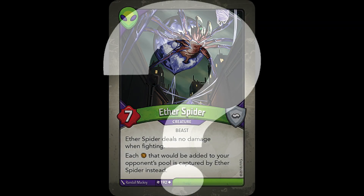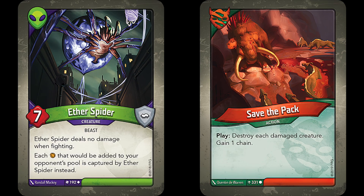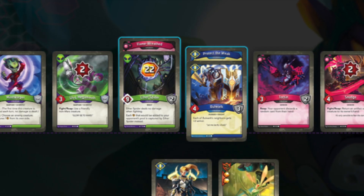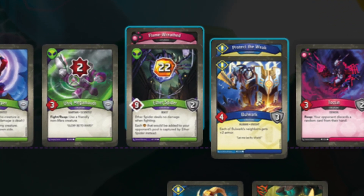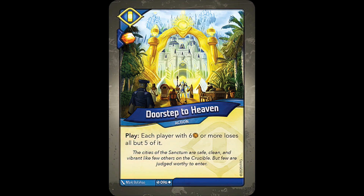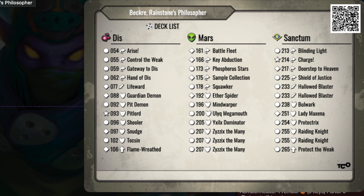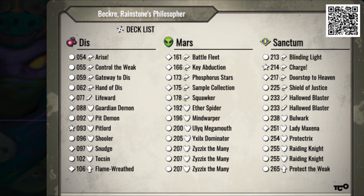Game 7, I ran into the card that shut down my deck completely — the hardest possible counter: Aether Spider. He got his Aether Spider out early, completely nullifying any burst I did, and soon got it not only under taunt but also extra armor. My only hope was Save the Pack, which I set up for with a Nerve Blast, but he had a Hollowed Blaster and healed his Spider right before I was about to play it. I racked up 22 Ember onto this flame-wreathed, taunted, armored Aether Spider. And even if I did find a way to kill the Spider, he had Doorstep to Heaven in reserve to delete all my Ember anyway. I conceded. We rematched, and this time I took the W since his Aether Spider came out much later and I was able to burst properly. I was 6-2.